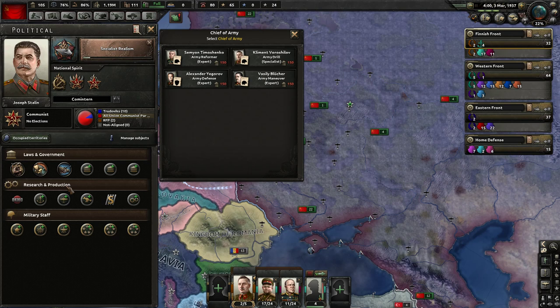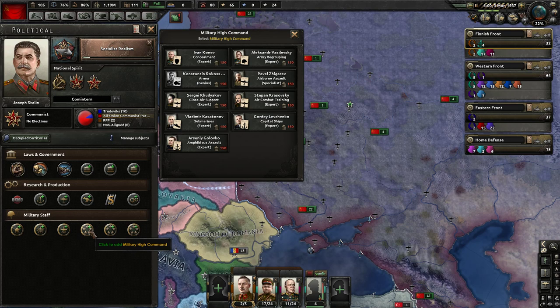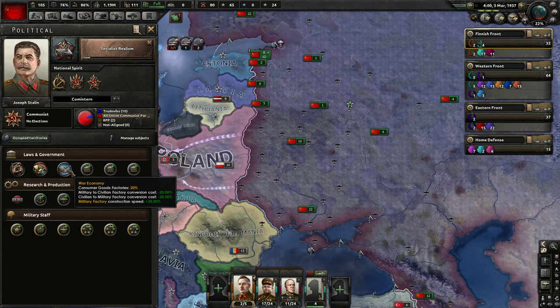Your military staff down here lets you have a chief of the army, which can modify quite a few things. You can have up to three military high command active at any one time. So those are appointments and things like that.